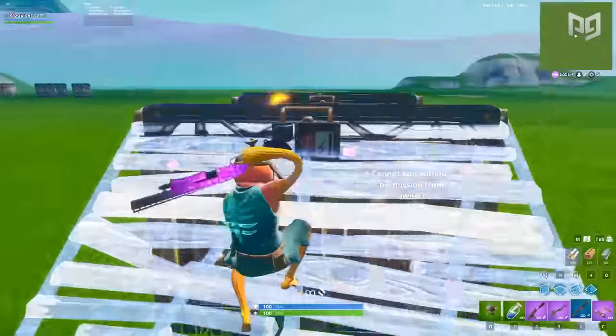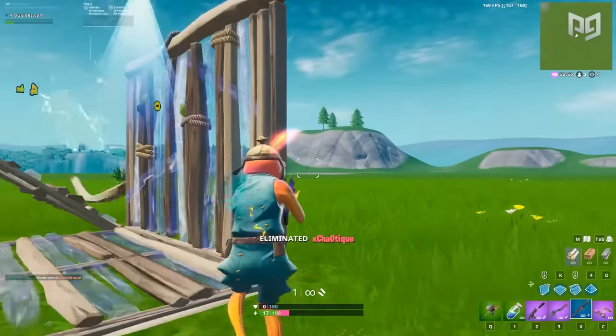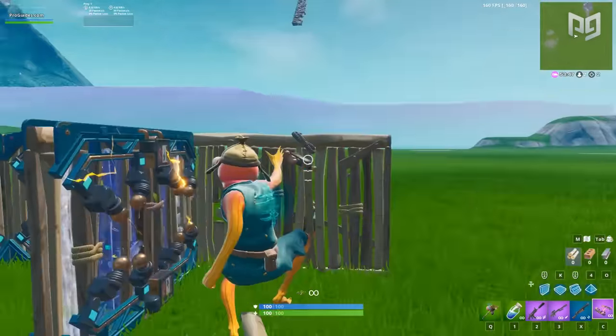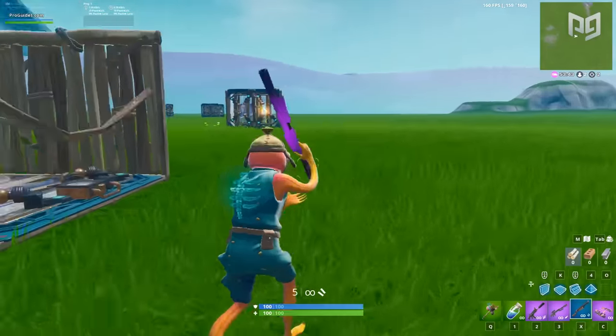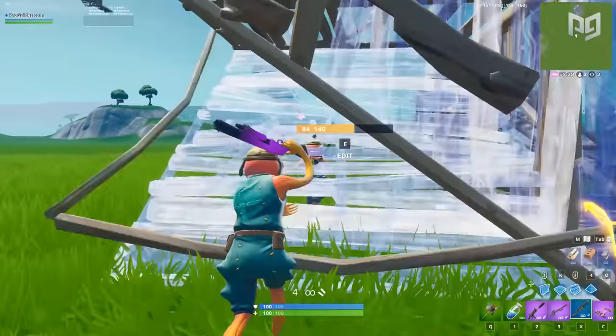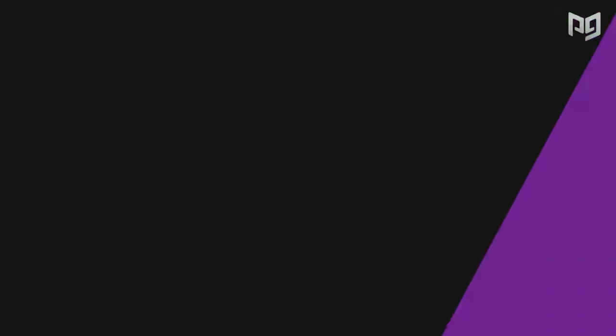Once the trap fizzles, you can dance on your opponent who thought they could outplay you. Obviously this requires you to anticipate the trap, but in a one-on-one it isn't terribly difficult to predict. It's situational since people don't use zapper traps often these days, but when they do, now you know how to counter it.